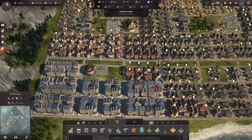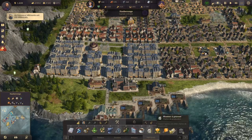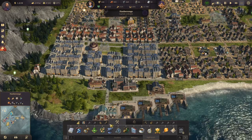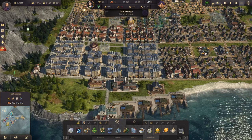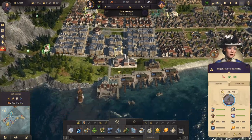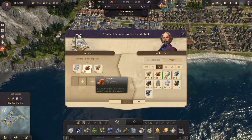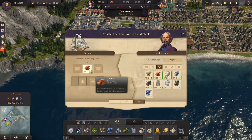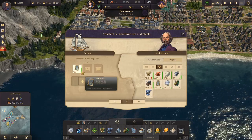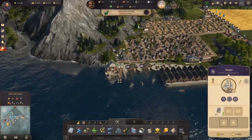On a bien débloqué les ingénieurs. Il nous faudra 3000 pour débloquer la banque, mais on n'y est pas encore. Ce qu'on voulait, c'était avoir suffisamment d'ingénieurs, déjà pour récupérer de l'argent et développer correctement. On va aller chercher ce qu'il manque pour l'autre côté — on va lui mettre 20 fenêtres, ça ira très bien.